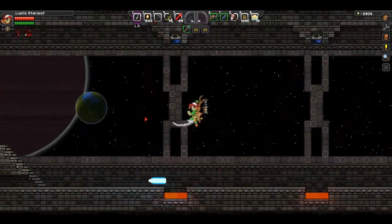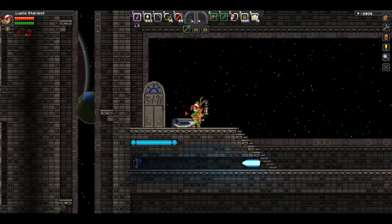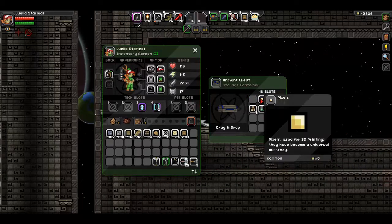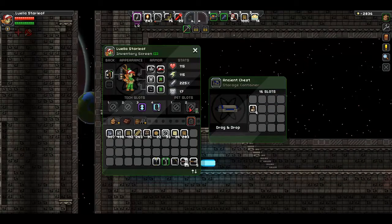There are some areas with hard-to-reach chests that require a higher jump than standard, so either Pulse Jump or Grappling Hook could come in handy. When you get to the end of the portal, if you make it through without dying, there is a chest with goodies inside. As you can see, there are some pixels, some tech, a teleporter core, some armor, a weapon, and some bandages.